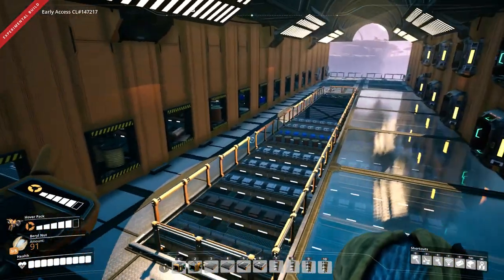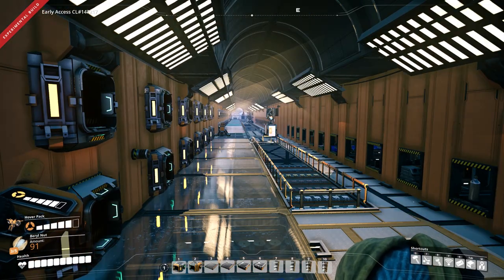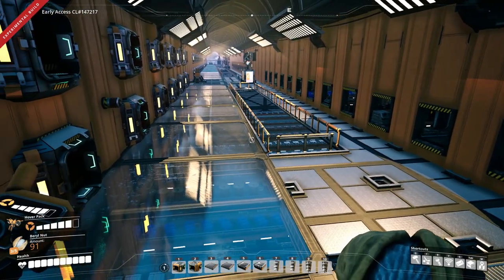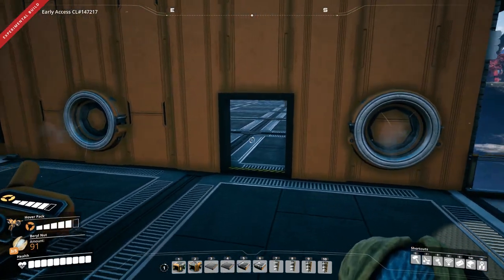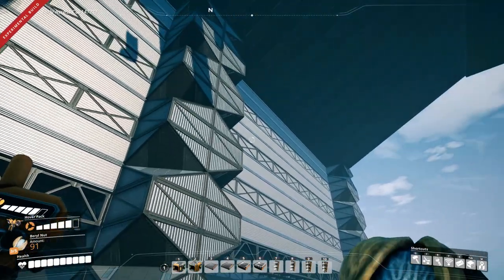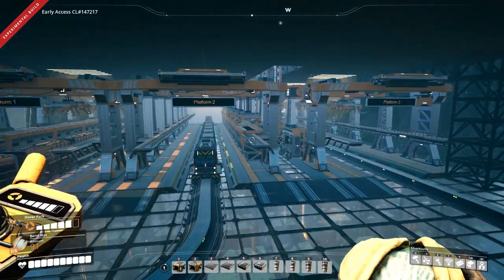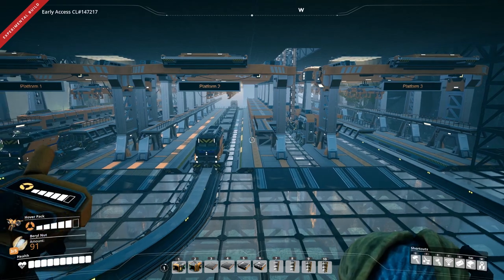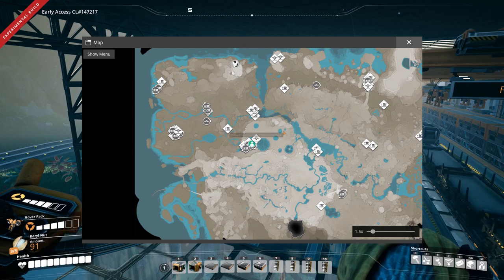Just to quickly mention, this base only does constructors, assemblers, and manufacturers. Anything that can't be done by those three machines — blenders, refineries, smelters, foundries for ingots — is all brought into the base already processed. Let's start at the bottom where the trains are. We've got three trains that come in pretty frequently. These two have a very short distance, doing about two to two-and-a-half minutes, so they bring in a lot of goods very frequently.